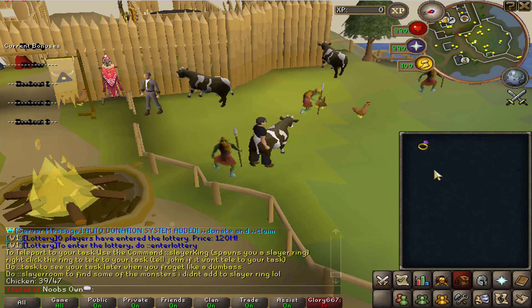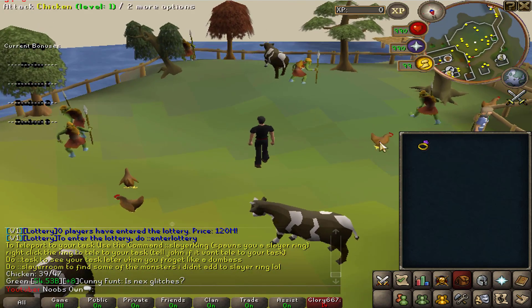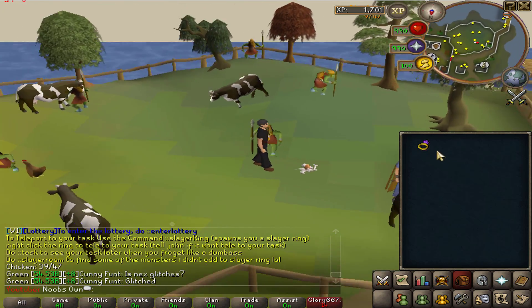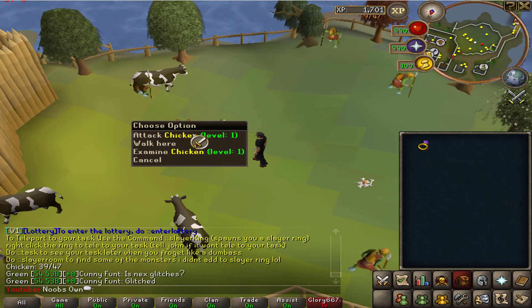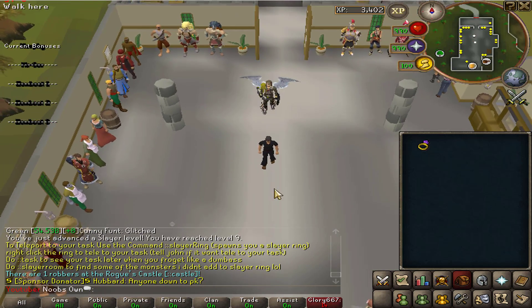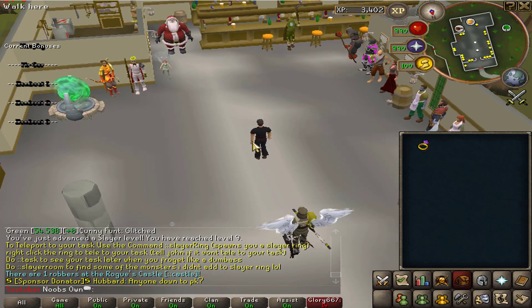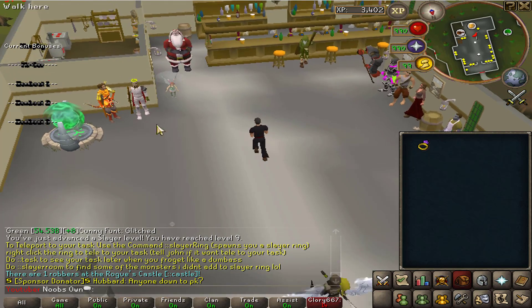I have a task of chickens — 39 out of 47 left — and here are some chickens I have to kill. If some teleports are not added on the ring, please report to John and he will fix it. Slayer tasks are one of the best money-making methods in game right now, so I really suggest doing it when you join the server to make your first bills.